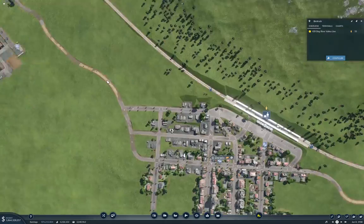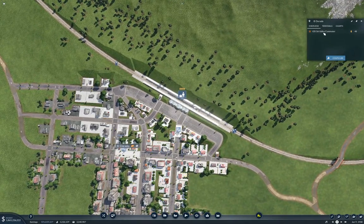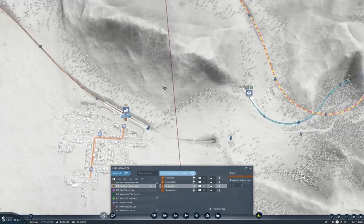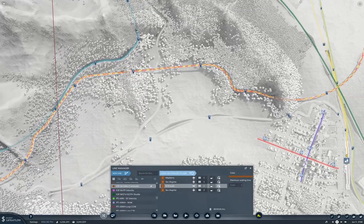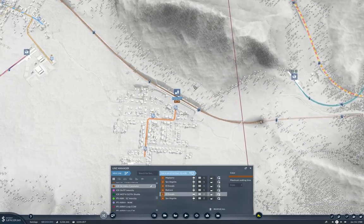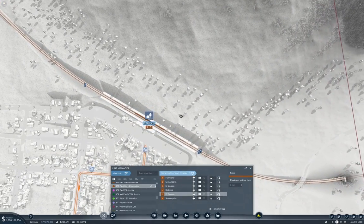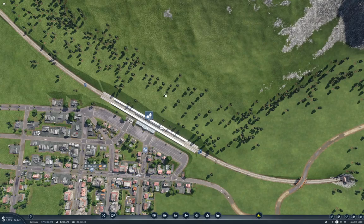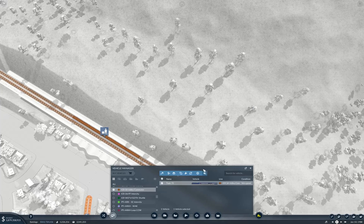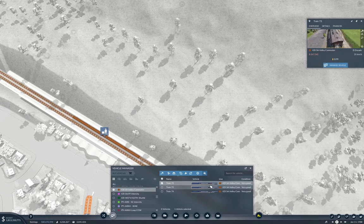If we come in here, we can manage the line. From El Dorado, we can add a station which will be here, then add El Dorado again. Now we can grab this, manage vehicle, and we'll duplicate it. Actually, I'm going to put three of them on here. If we get on this one — now it's going.